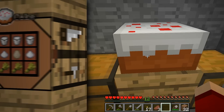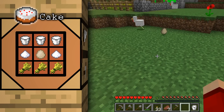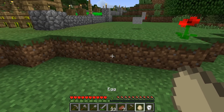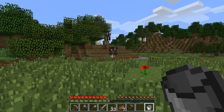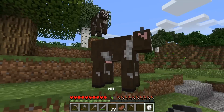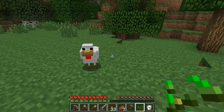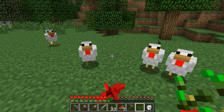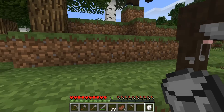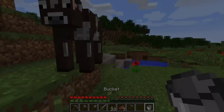Finally there's the cake, which is made of milk, sugar, wheat, and eggs. Eggs are produced by chickens at vaguely random intervals — every 5 to 10 minutes they'll produce an egg, and they'll never drop eggs when killed. As for collecting milk, all you need to do is right-click a cow's udder with an empty bucket. Gathering eggs and milk can be a bit of a problem when there are no chickens or cows randomly hanging around your base, which is why it's a good idea to raise livestock — but that's a subject for another video.